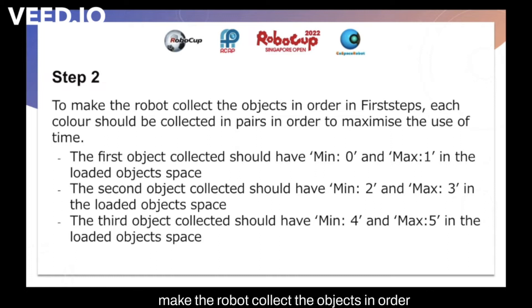To make the robot collect the objects in order, each color should be collected in pairs in order to maximize the use of time. The first object collected should have minimum 0 and maximum 1 in the loaded objects space.